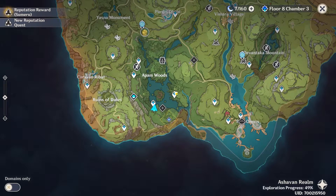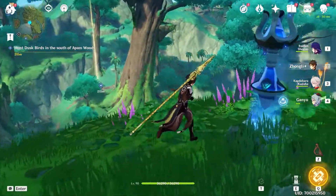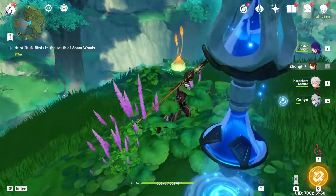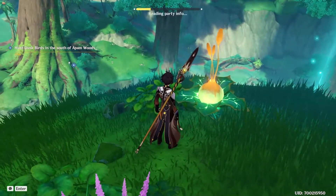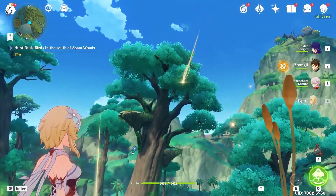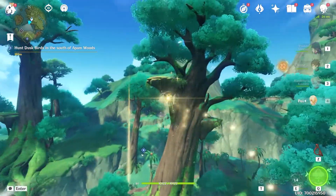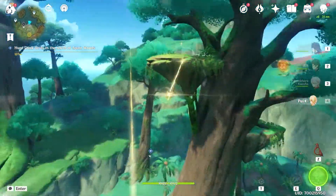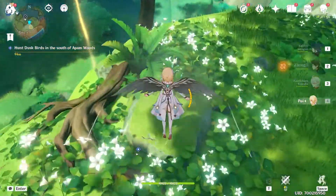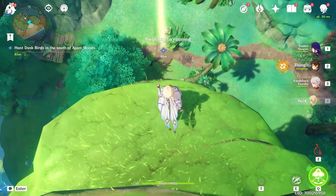Let's teleport to this waypoint. Then let's come over here and use a dendro character to activate this. And then teleport towards the sea jewels. The target is underneath us.